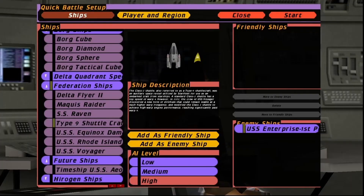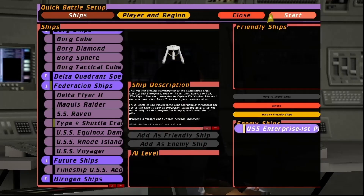Hey guys, Retro Badger here. In this video I want to see if a Type 9 shuttlecraft can take on the original Constitution class with Captain Kirk. So here we go.